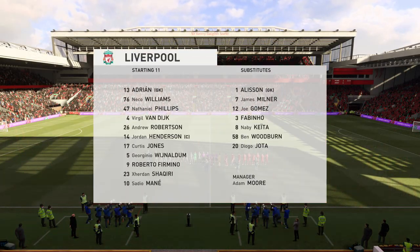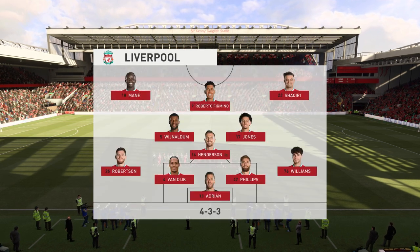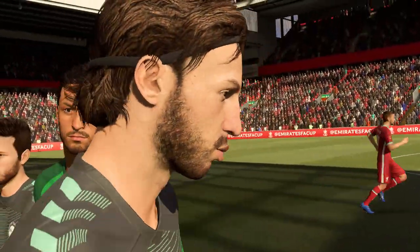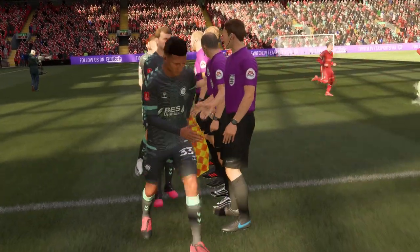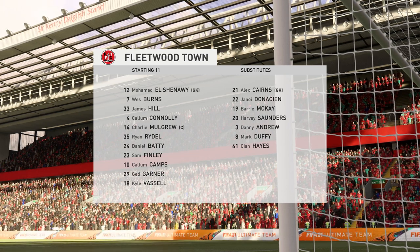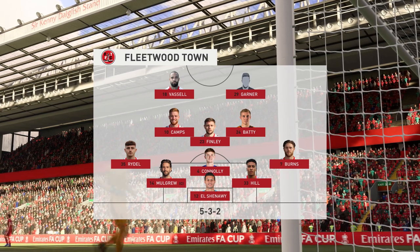So the starting lineup for Liverpool: Sadio Mane starts with Shaqiri on the flanks, and rather than use a strike partnership they've gone with just the one player in attack. And introducing the visitors' lineup today — looks as though they're going with the belt and braces approach: a 5-3-2 or 3-5-2. The midfield will be flooded when they've got the ball. Defensively those fullbacks will be asked to support their three centre-backs, but it does enable you to play two strikers up front.